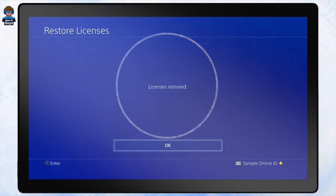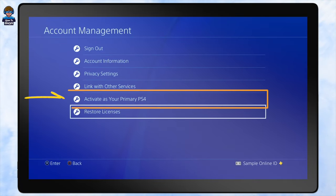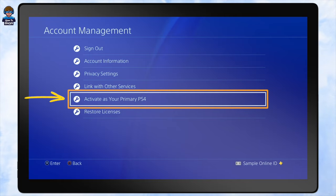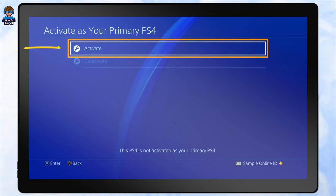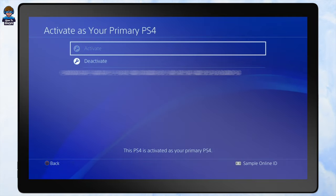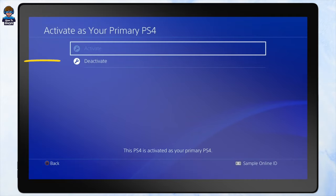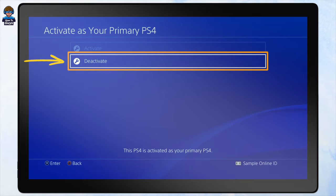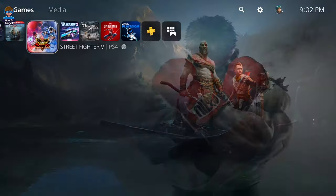Normally after doing these steps your error should be fixed. But if you are still getting the same error, you can select Activate as Your Primary PS4 and then select Activate. If your PlayStation is already activated as your primary PS4, simply deactivate it first, then select Activate as Your Primary PS4 again.